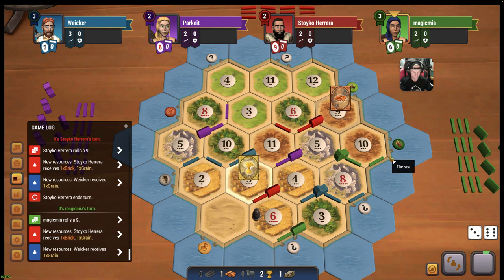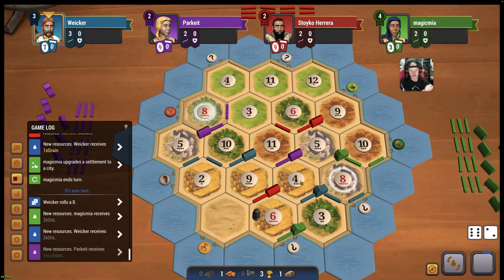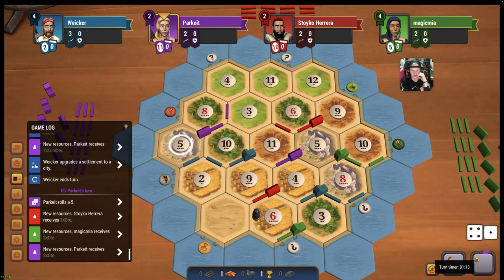A 9, another wheat for us. Another 9 - wow, green gets his second city already. So I wouldn't hate an 8, wouldn't hate a 10. An 8 - so we have a second city as well. We can't complain about that. A 5, so everyone gets a rock. We don't like the 5s this game.